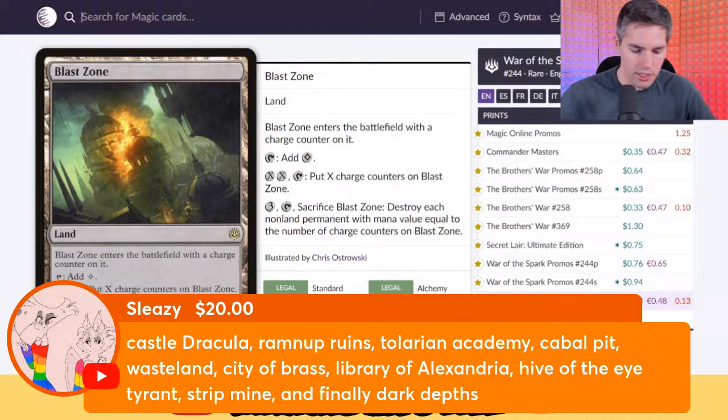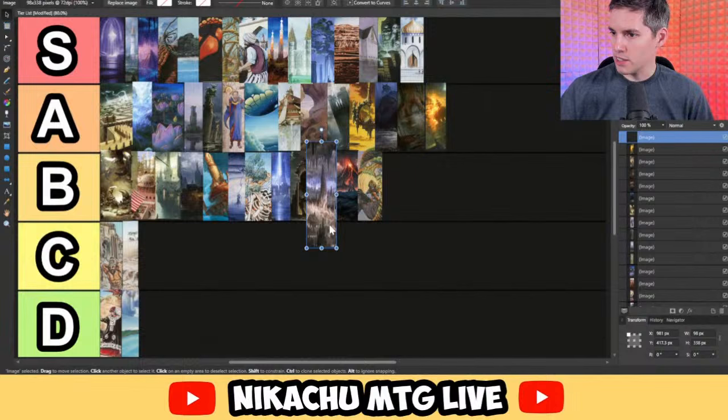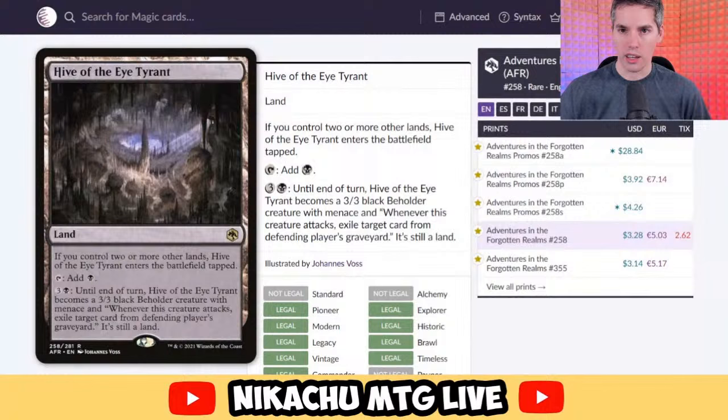Sleazy's Hive of the Eye Tyrant. Speaking of Treetop Village and creature lands — Hive of the Eye Tyrant: if you control two or more other lands, it enters the battlefield tapped. The point is Treetop Village always enters tapped, while Hive of the Eye Tyrant only enters tapped if you have too many lands — so it can come in untapped on turns one and two. It taps for a black and becomes a 3/3 with Menace; whenever it attacks, exile target card from the defending player's graveyard. Still a land. This card is fantastic. A tier — sees a lot of play in both Modern and Pioneer. Very strong card.